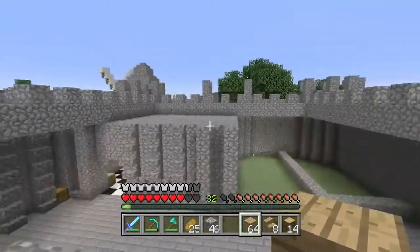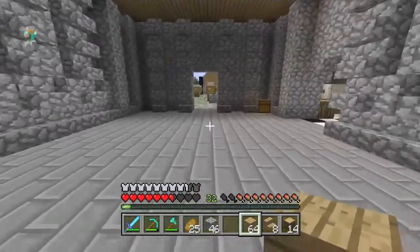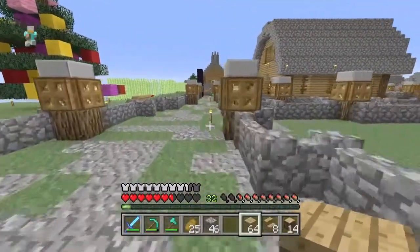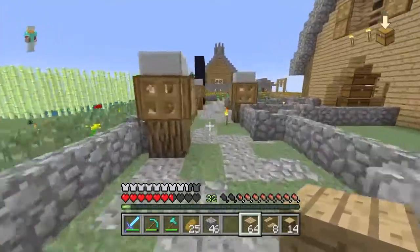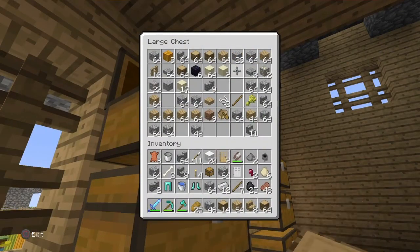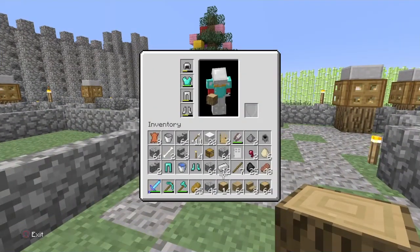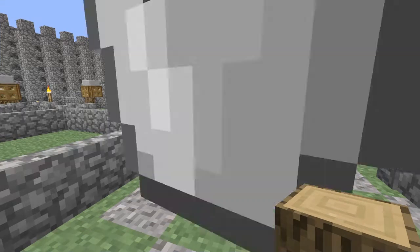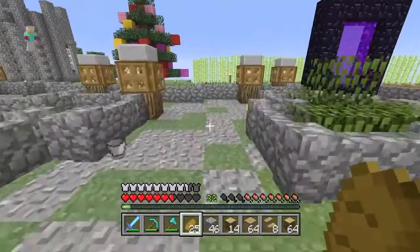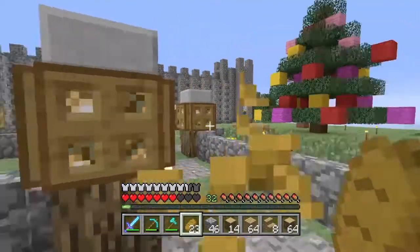I want the roof to come up like a peak so we can have some room up here for a chandelier to hang. Now we're thinking! We're probably going to need some more logs. Let's go get some more oak wood. I'll also want a throne as well.